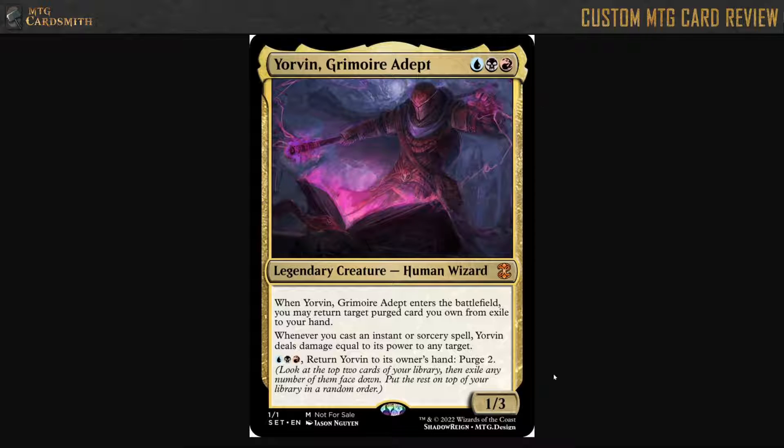The fact that this guy costs Grixis mana and is a 1/3 — yes, he has other abilities, but stats wise he's very poor. He's very poor in the stats department, so his abilities have to make up for it.